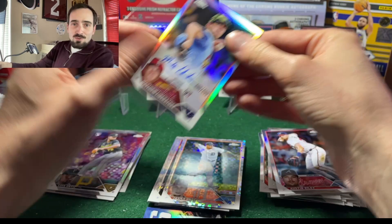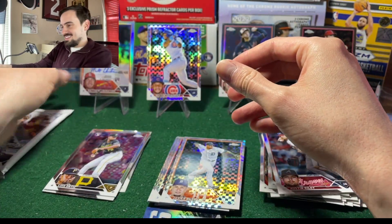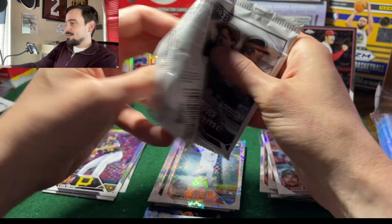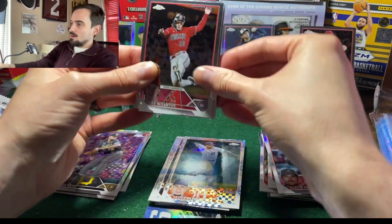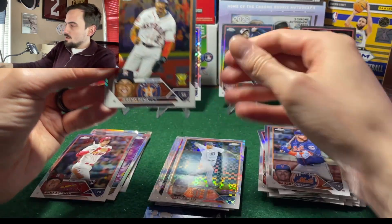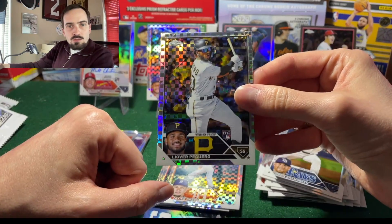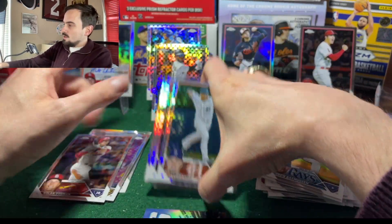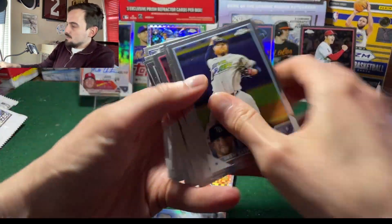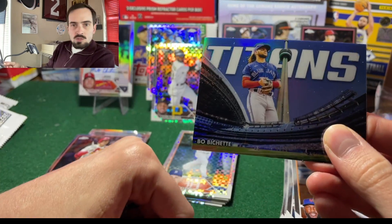This auto right here is probably better than the autos I pulled out of my jumbo box. Last pack! I got an auto out of retail — that's always a win. Jake McCarthy, Pete Alonso, a Nolan Gorman rookie, Jeremy Peña gold cup, Drew Rasmussen, and a Mr. Preguero on the rookie x-fractor. So we got two rookie x-fractors, the auto, the Shohei buyback, vet x-fractors, and some base.